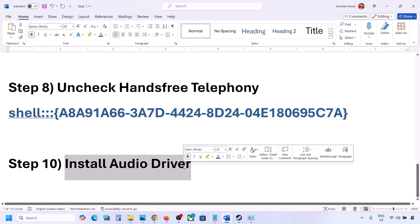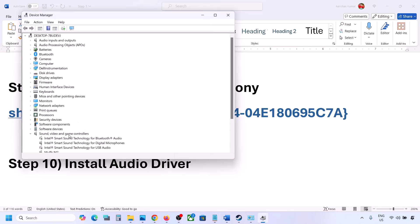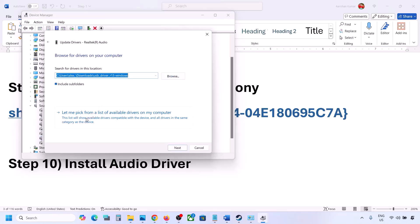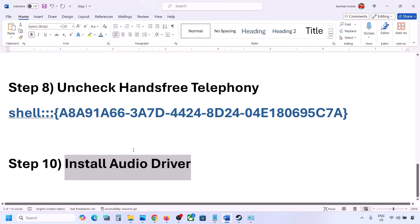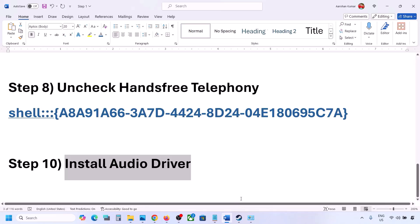The next step is to install or update your audio driver. In Device Manager, expand Sound, Video and Game Controllers, select your audio device, right-click and click Update Driver. Choose 'Browse my computer for drivers', then 'Let me pick from a list of available drivers', select your device, click Next, and restart your computer. You can also download the audio driver from your system manufacturer's website — such as Dell or Lenovo — find your model, download and install the driver, then restart.